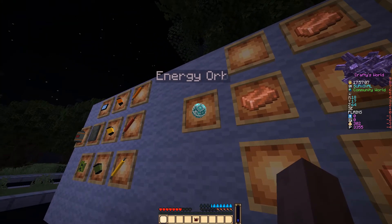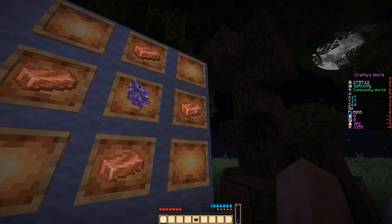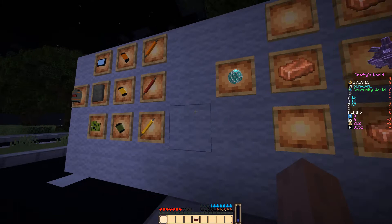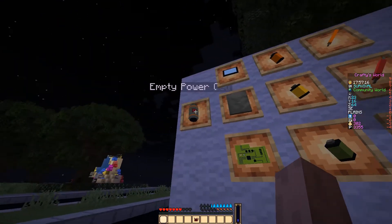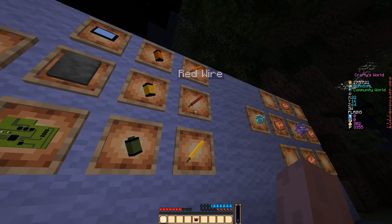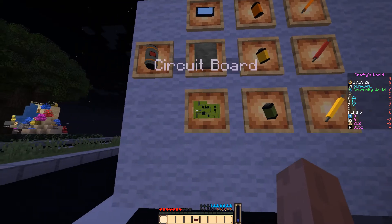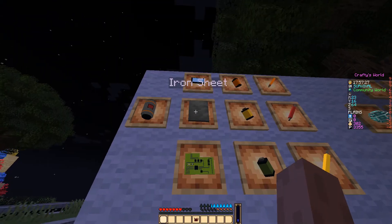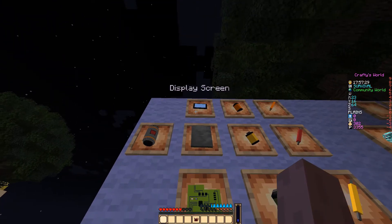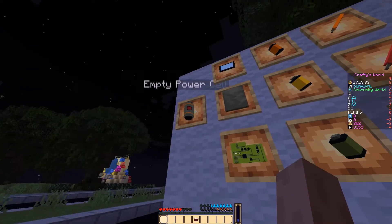Here's the energy orb, and this is how you create a power crystal — using six copper ingots. And over here, to create an empty power cell, you have three different types of wire — orange, red, yellow — three different types of battery — A, B, and C — a circuit board, an iron sheet, and a display screen. That creates that power cell.